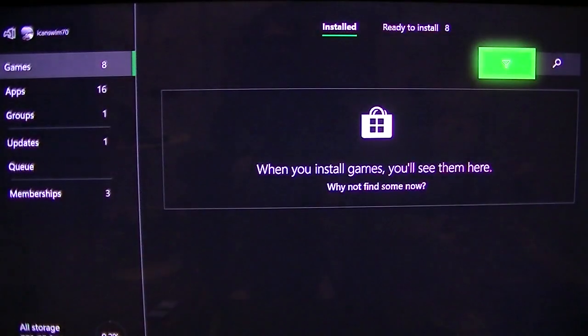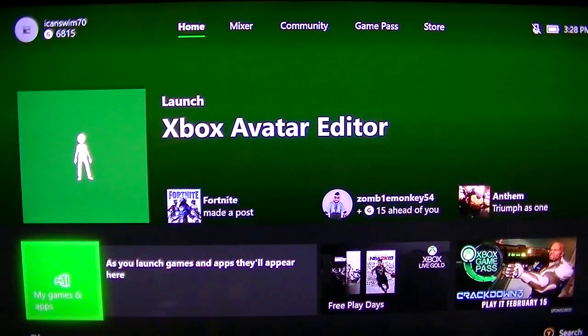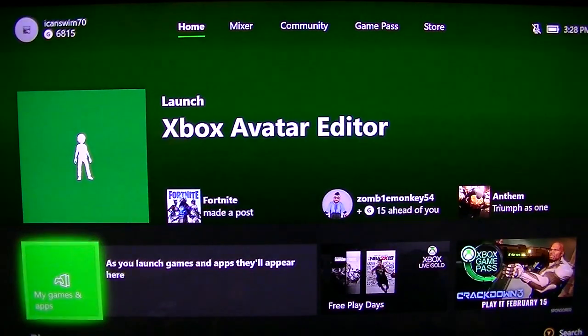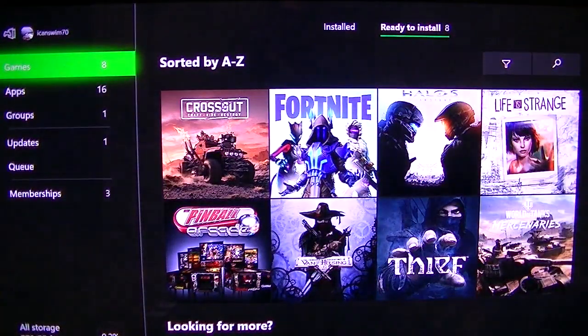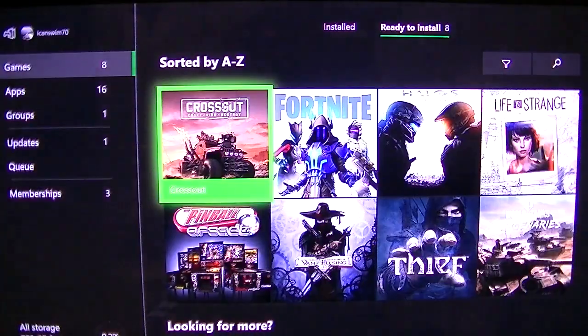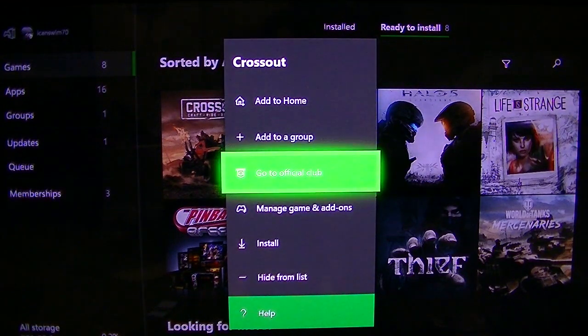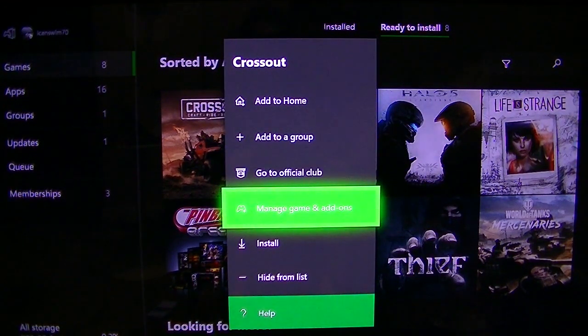Some of the things we can do to improve the performance of our console is to actually get rid of some of the temporary files that were installed on the hard drive. So what we do is come over to our console here, go to the games tab, and within the tab, go down to manage game and add-ons.